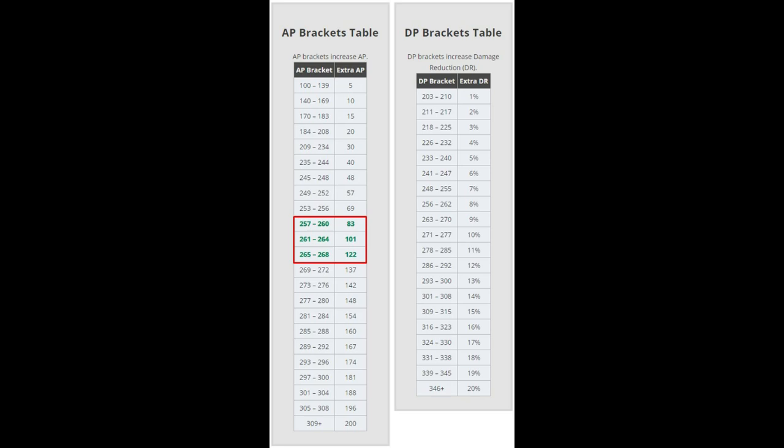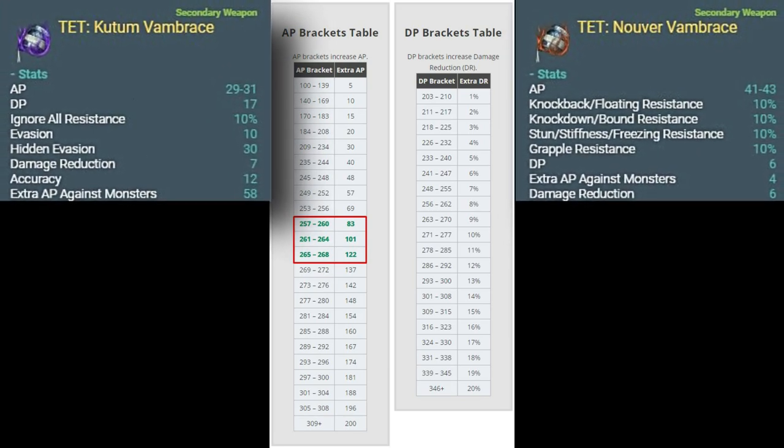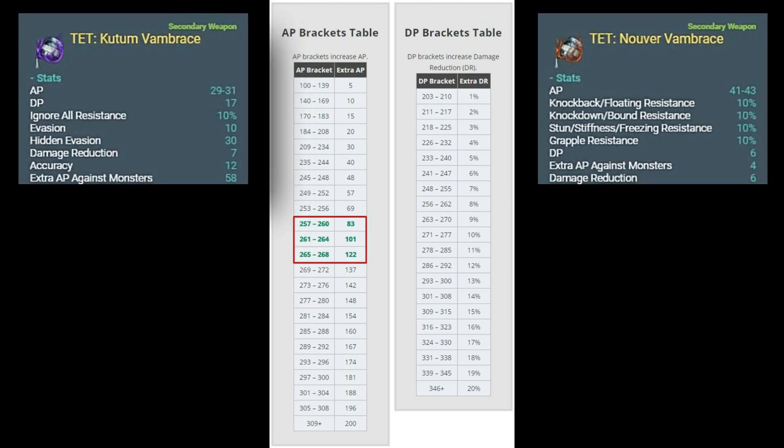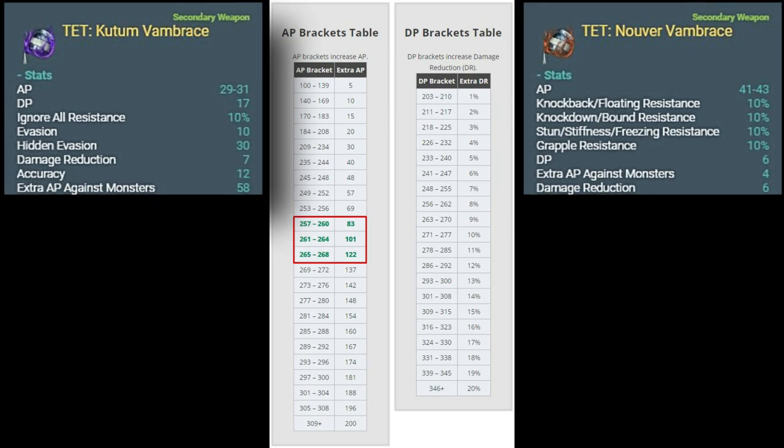Another mechanism to keep in mind in BDO are AP and DP brackets. The bracket tables are displayed on screen — as you reach these brackets you get a lot more hidden AP and bonus DR reduction, and they set your next goals going forward. You'll also have to decide between Kudum and Nuver at some point. The Kudum is generally the PvE offhand and the Nuver is the PvP offhand, but they can be used interchangeably. For PvE, use Kudum until you can hit 261 with the Nuver, then use Nuver until you can hit 261 with the Kudum, after which Kudum becomes the undeniable favorite. For PvP, the Nuver generally does more damage, but you'll have to decide based on your class and personal preference.